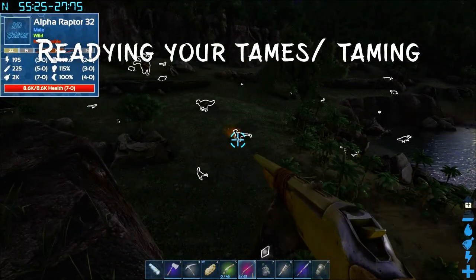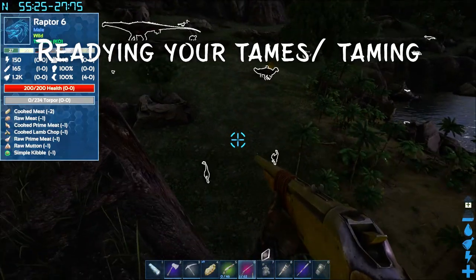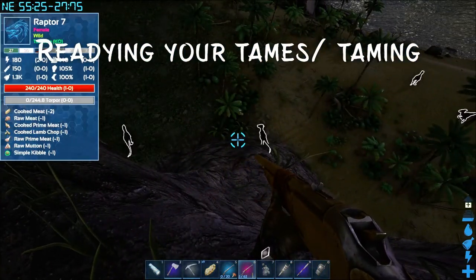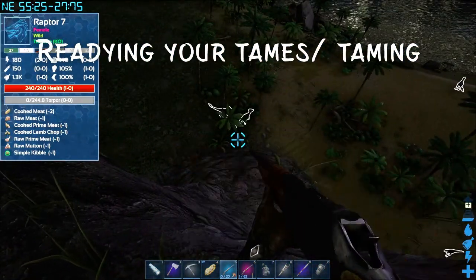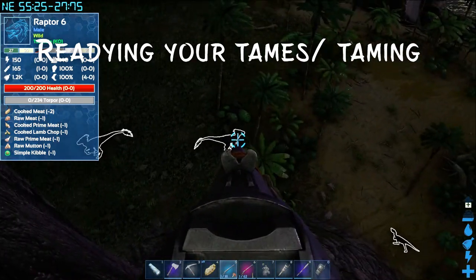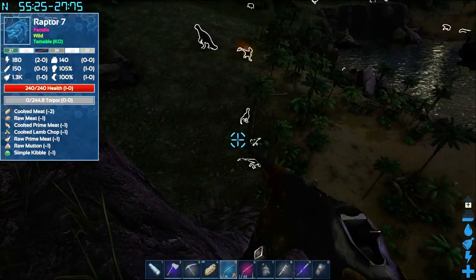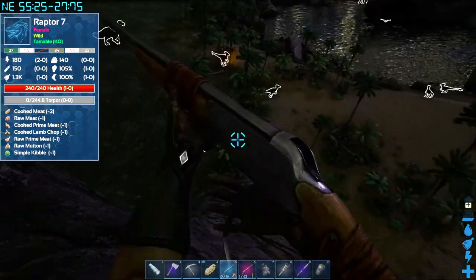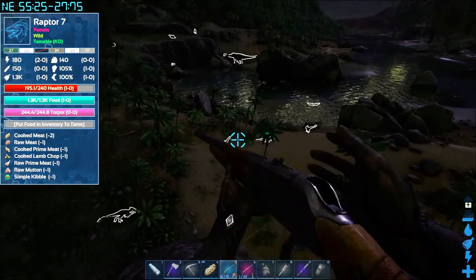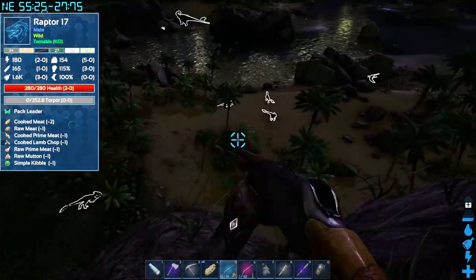Right now, as you can see, I'm going to be taming raptors. On the ARK wiki — I'll be posting a link in the description — in some caves you're able to bring raptors in with you. It gives you different variations of what tames you can bring into the caves that will help you out. I do prefer raptors because they are rideable, and having several of them in a pack coming with you is very helpful.